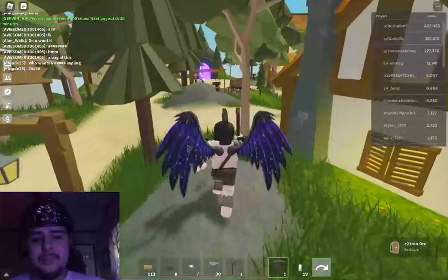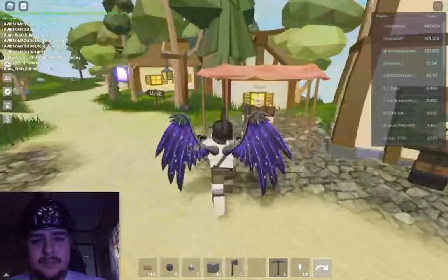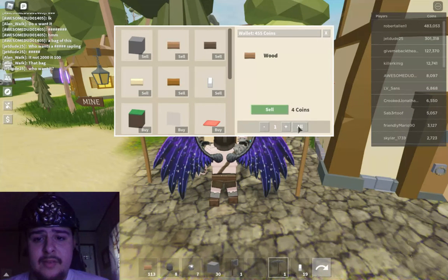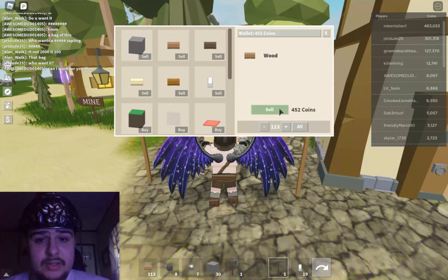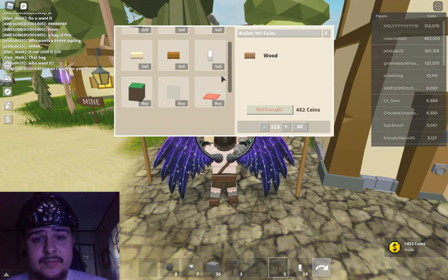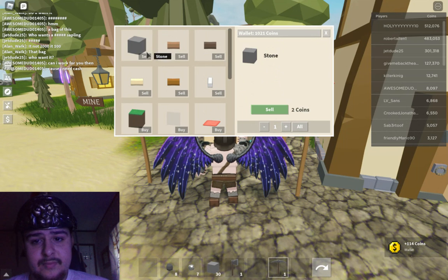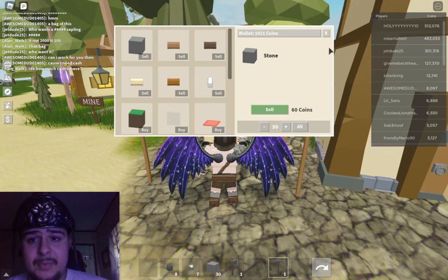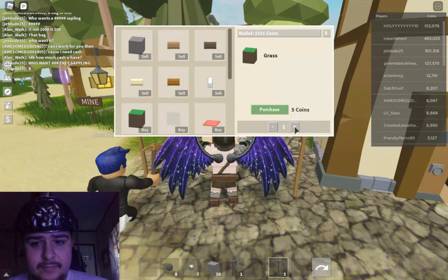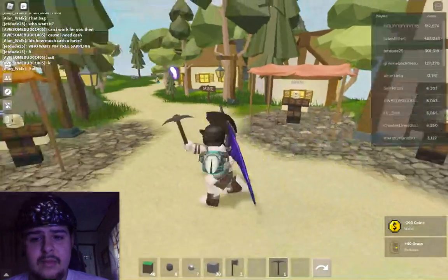At least we got plenty of ores and plenty of coal. We got plenty of coins now. Let's see if we can get more blocks. You could sell — if you do all, that is a lot. Now just go ahead and sell. That's a lot more. We don't even need iron, so let's sell that. I'm keeping the stone for right now. Let's get some blocks.